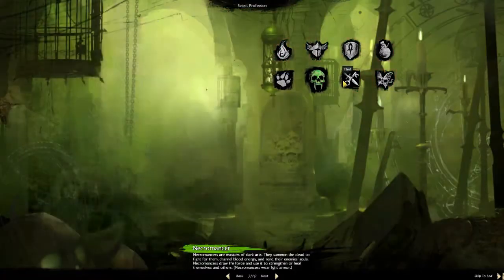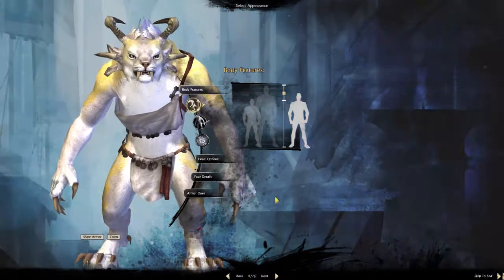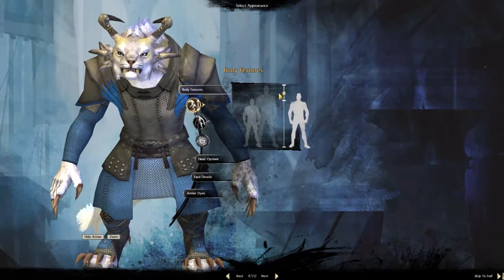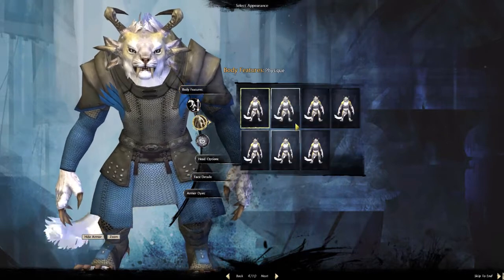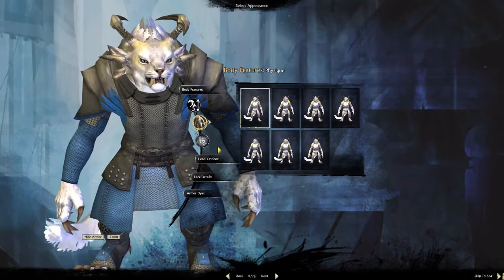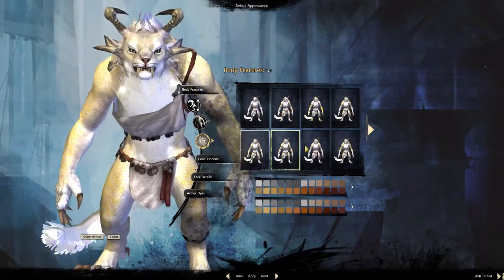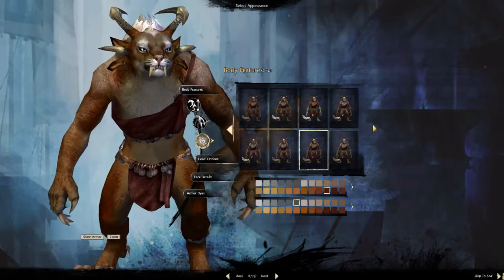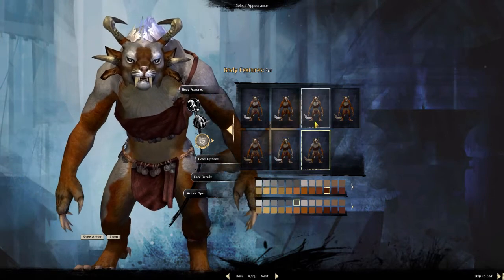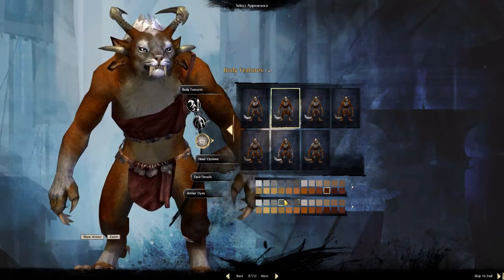Once again, eight classes, nothing has changed besides the fact that you are now a female Charr. Without armor as well as with armor, the size and physique can be changed — maybe a little bit more bulky or a little bit more skinny. The fur can change as you can see when you hide the armor. With the female Charr, their patterns are a little less extreme.